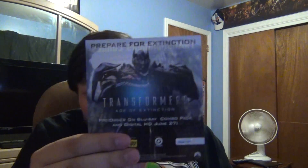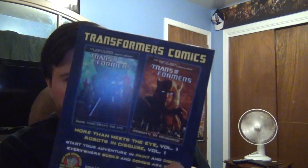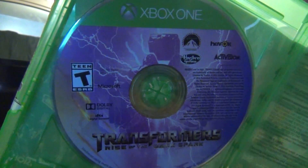Alright, so opening it up — of course it comes with an advertisement for the brand new movie Age of Extinction, which I'm actually semi looking forward to. It's been getting bad reviews but it's better than the last two movies, which got awful reviews. There's also an advertisement for graphic novels and comics, and inside there's nothing on the bag besides the warranty and the disc.